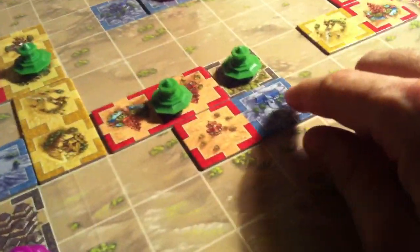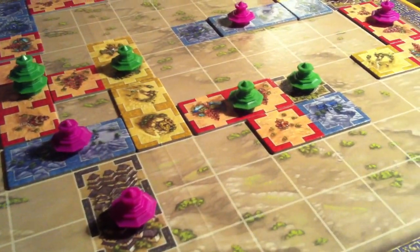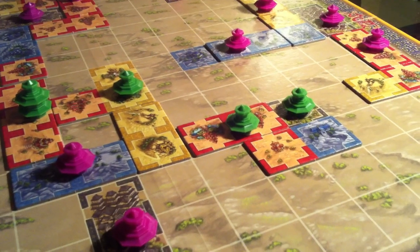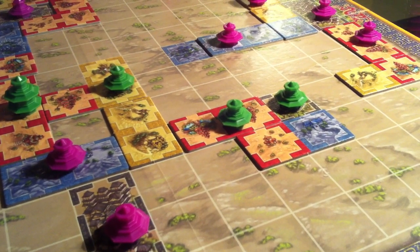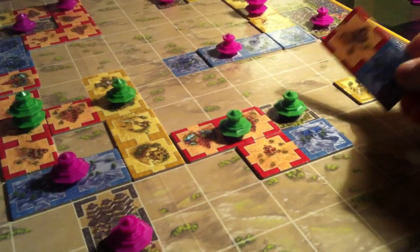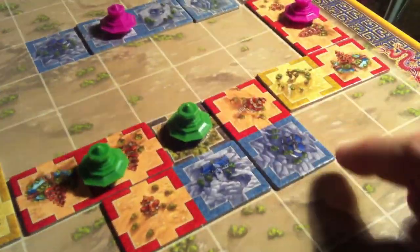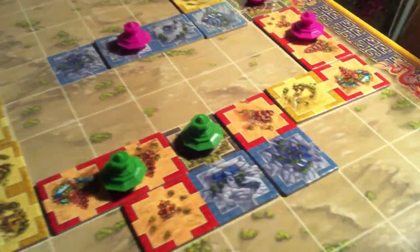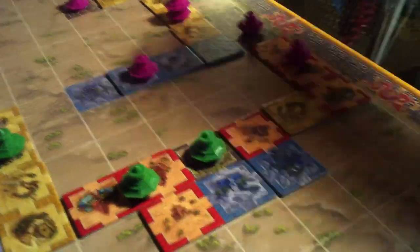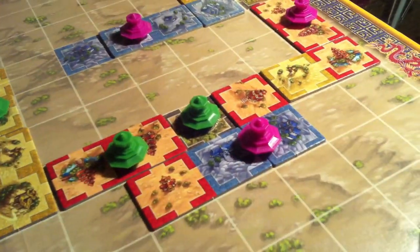Doubles! And now, having done that, I believe Jen will capitalize on it by doing this. If Jen had a blue-yellow at this point, that would be so awesome for her because she'd be able to create two provinces. But she doesn't — she'll go ahead and do that, thereby creating this province there. She draws. Back to me.